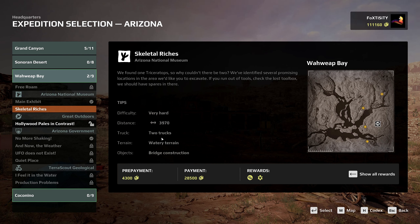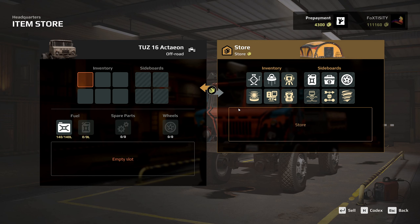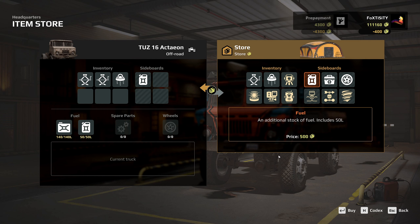The mission says we need two trucks, but we actually don't. It's a pretty straightforward mission if you know what to do. We'll be using the TAS 16, taking a few jack screws and an anchor, plus some fuel, spare parts, and two cans just to be sure. All of this prep will cost an additional 1,400 dollars, which is perfectly fine.